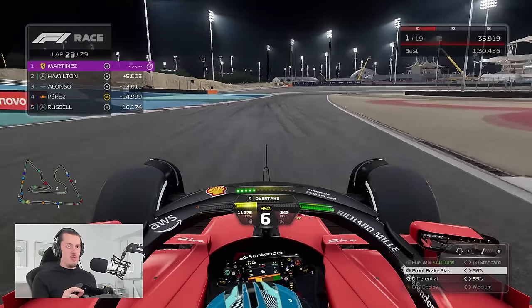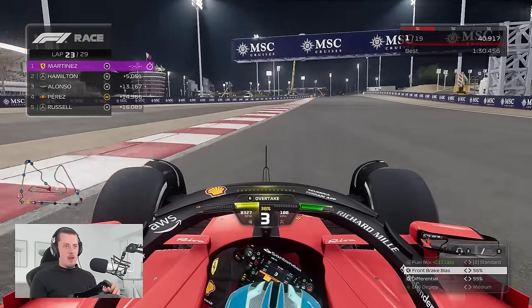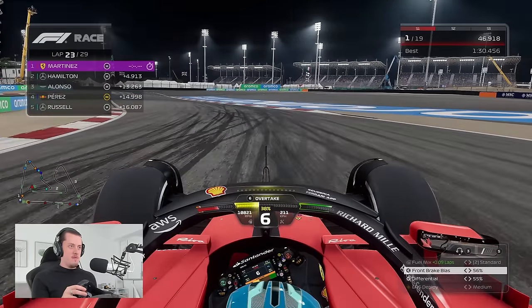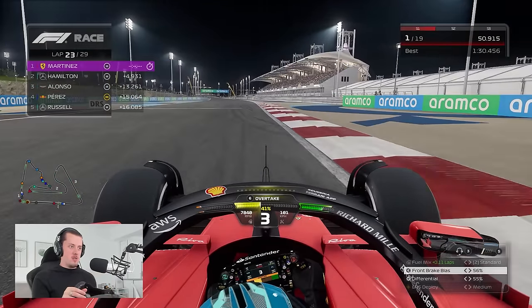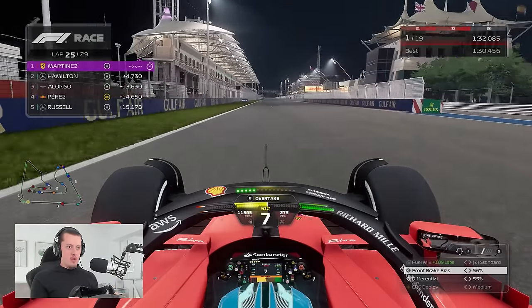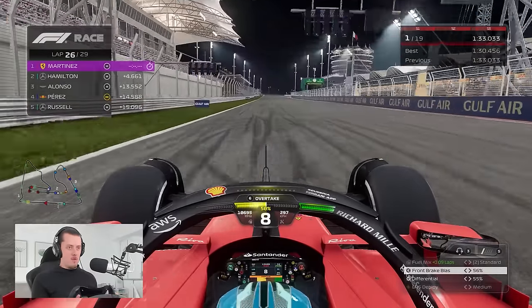I think Verstappen might have damage — Alonso overtook him and I reckon something happened because Alonso just drove off. Perez has overtaken Verstappen, and now Russell has overtaken Verstappen as well. Max dropping positions is big for the championship already in the first race. Leclerc is making no progress, stuck in traffic. A few laps to go — the race is very much under control. We're now entering the non-safety car window, which means nothing can spoil this race for us now. Let's bring the car home.